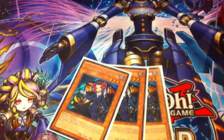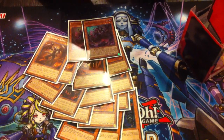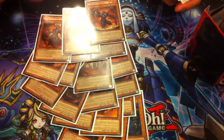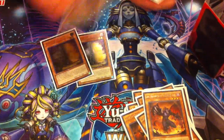So starting off standard: three Tour Guides, three Scarm, two Cir, Farfa, two Rubic, and then for the other names, one Calcab, one Cagna, and one Libic. So that's it for your Burning Abyss monsters? Well no, those are just the Burning Abyss monsters. I also main double Maxx C and a VLS.